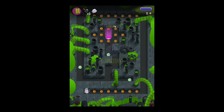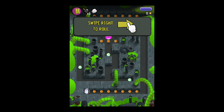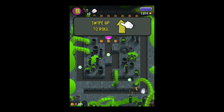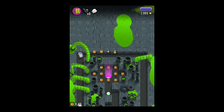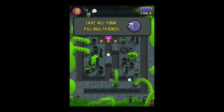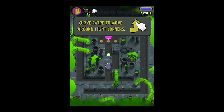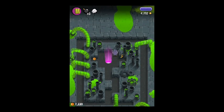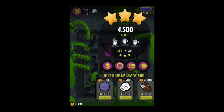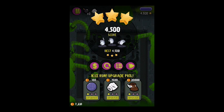We'll start out with one of the tutorial levels. It's all swipe and tap-based, and wherever Phil goes, he rolls. We give some tips that you pick up over the first 10 or so levels. The object of the game is to save all your pill bug friends — they're all scared because Hank the Stank, a stink bug, has come to town and laid waste to Pillville. The concept is to go through, save your pill bug friends, collect coins, and then upgrade various elements of Phil.